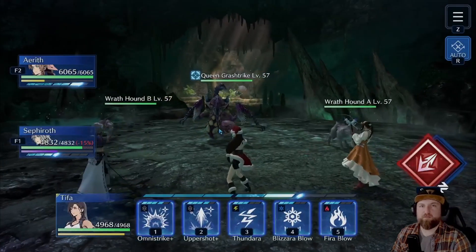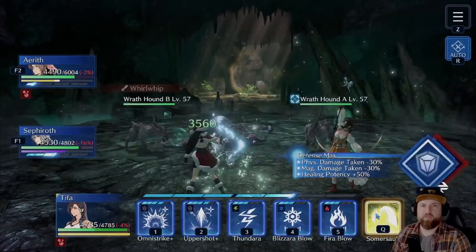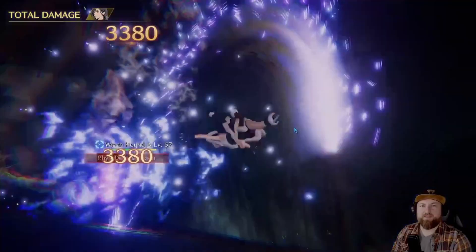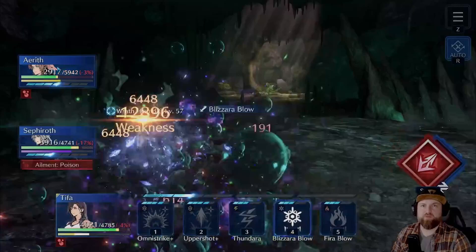I'm going to select the main baddie right off the bat because he's going to want to do strong hits, and I don't want him to do strong hits. I'm going to use my LB — even though it's on the mobs, that's okay. It will recharge very quickly. So let's just use it to take the baddies out here and that way we can keep some HP up, because we are poisoned.